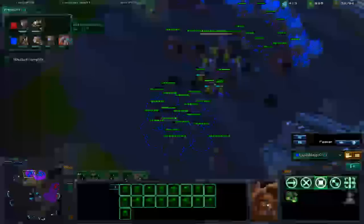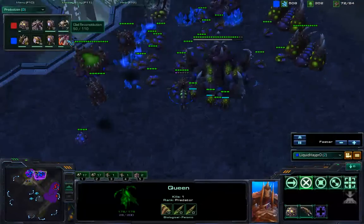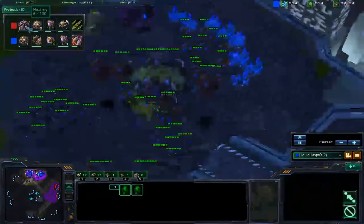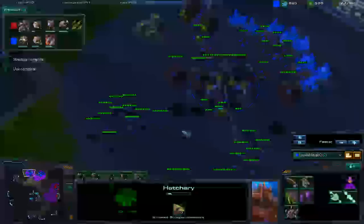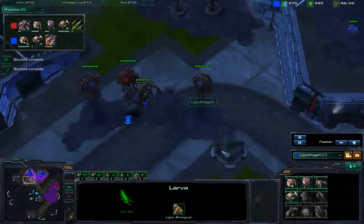HeyPro's drone timing this game has been great! His decision making is such a strong trait! Roach speed evolution is halfway done. Once he has that, he won't have to wait. Red is expanding, taking his third. He wants his late game power to be absurd. HeyPro drops creep so his Queens can reep. I really hope HeyPro can beat this nerd.